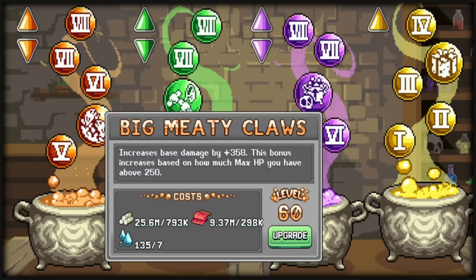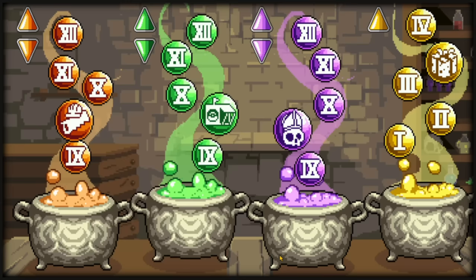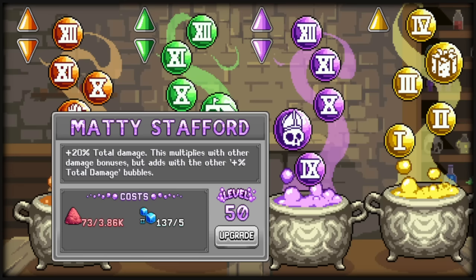Bubble 5 gives base damage based on max HP for Big Meaty Claws — a huge bonus — max speed for Quick Slap, and max MP for Name, I guess. The ninth bubble gives damage percent. Get these ASAP. They are Britley Spears, Bojack, and Matty Stafford.